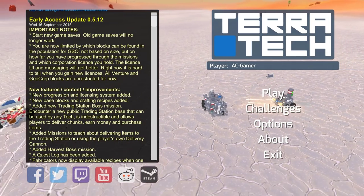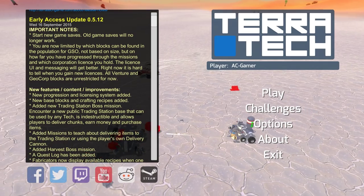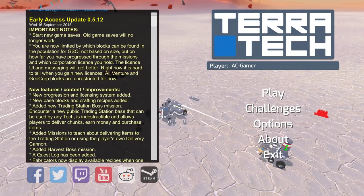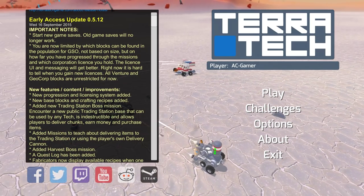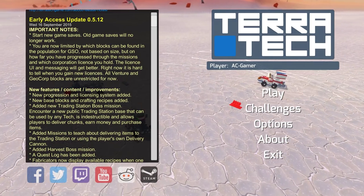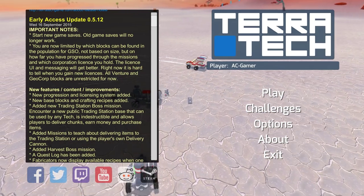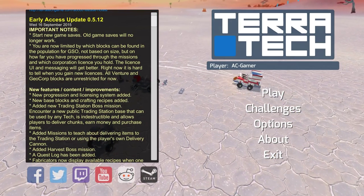You are now limited by which blocks can be found in the population for GSO, not based on size but on how far you have progressed through the missions and which corporate license you hold. The license UI and messaging will get better — right now it is hard to tell when you gain new licenses. All Venture and Geocorp blocks are unrestricted for now. It sounds like they've added the whole concept of having licenses and being able to upgrade those.